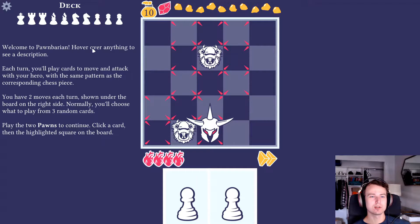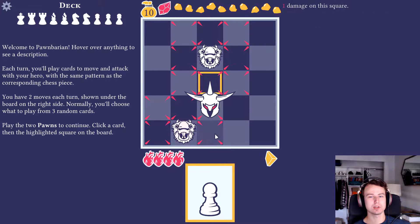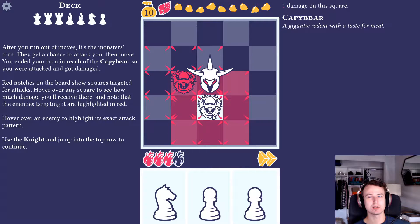Hover over anything to see a description. Each turn you'll play cards to move and attack with your hero, with the same pattern as the corresponding chess piece. You have two moves each turn, shown under the board on the right side. Normally you'll choose what to play from three random cards. So I'm playing a pawn as one of my turns and moving forward.